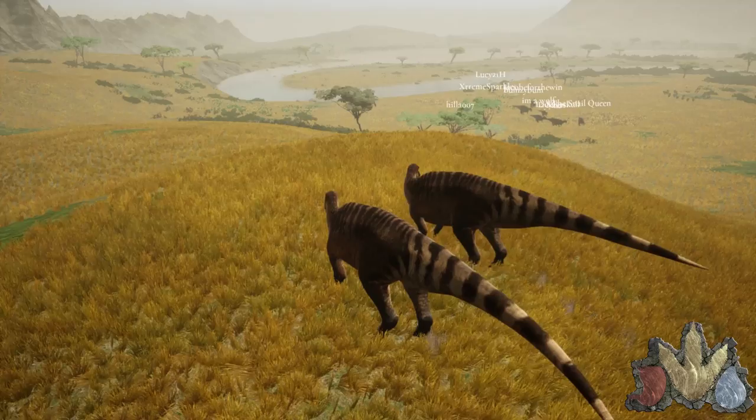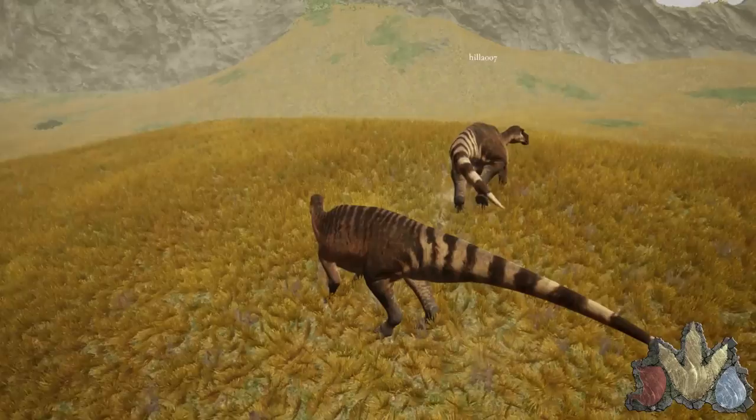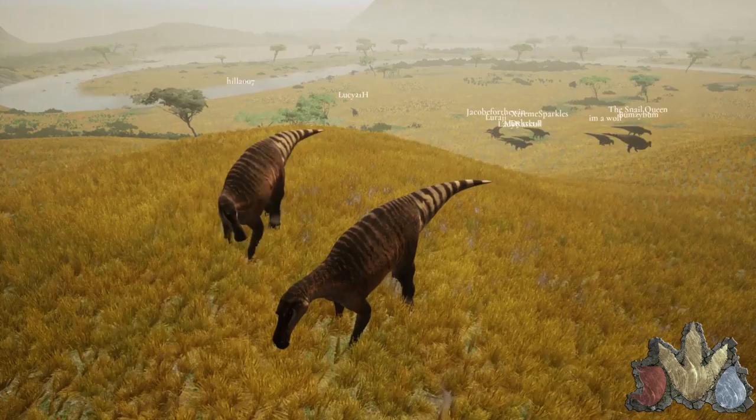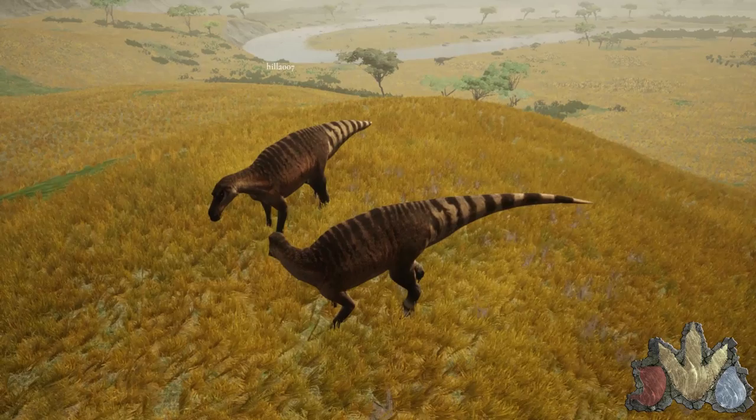Alright, we got a special guest here with us today. His name is Hilla — he's our head profile creator for Rogue Realism. He's here to tell us about the Maya profiles. Say hello, Hilla. So, let's go over what things should we be afraid of, or what shouldn't we be afraid of in terms of predators?